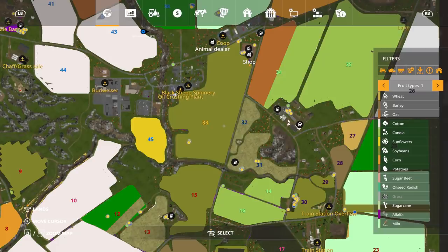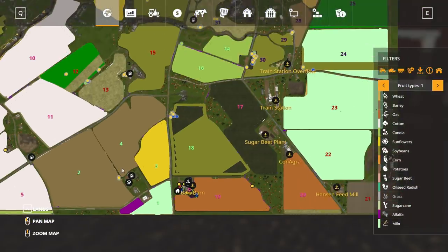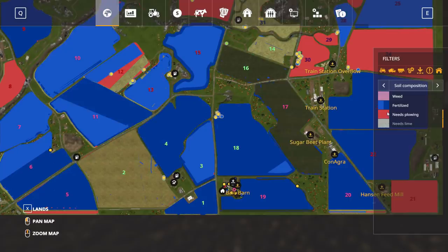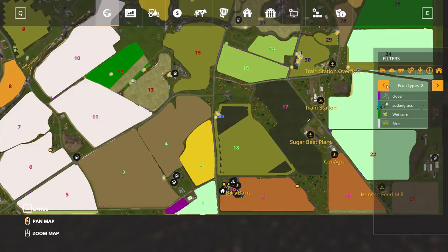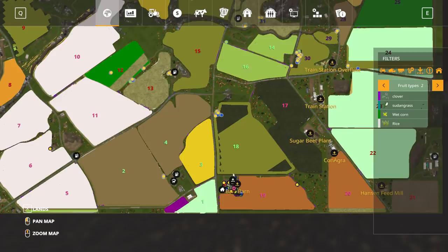And then we have helper Gus. They actually planted these five fields into cotton - man, are they really doing good there. It's weird because we're not playing with lime but it shows we need to lime - I don't know if that's something you have to do one time. It looks like we need to plant some fields so we might go plant this with sunflowers.